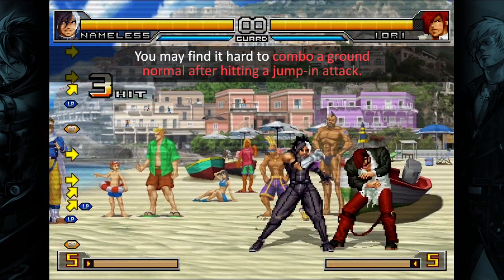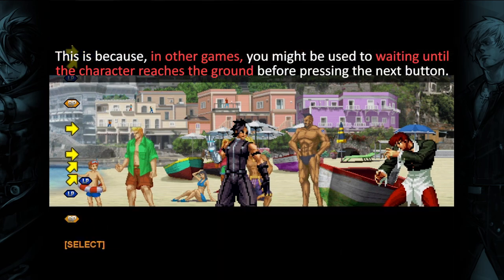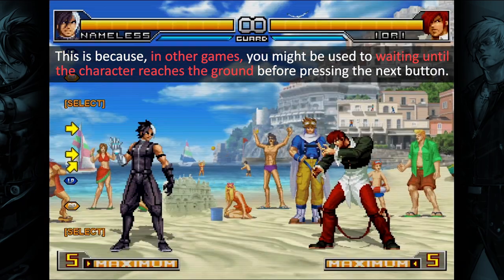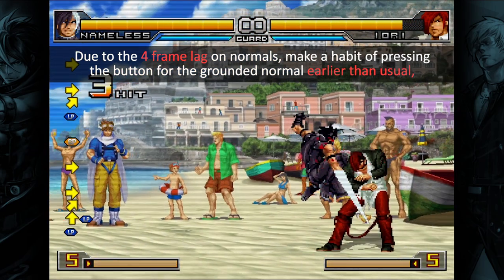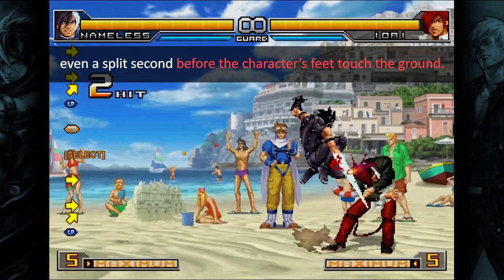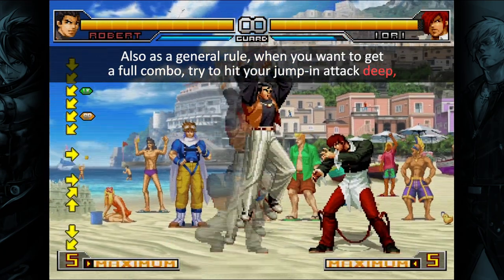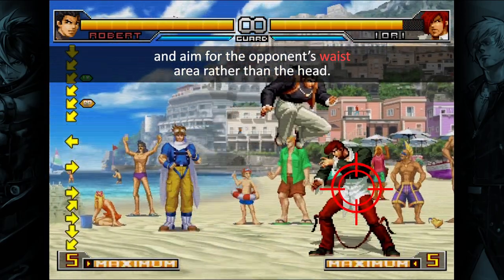Tip 4: You may find it hard to combo a ground normal after hitting a jump-in attack. This is because, in other games, you might be used to waiting until the character reaches the ground before pressing the next button. Due to the 4-frame lag on normals, make a habit of pressing the button for the grounded normal earlier than usual, even a split second before the character's feet touch the ground. Also, as a general rule, when you want to get a full combo, try to hit your jump-in attack deep, and aim for the opponent's waist area rather than the head.